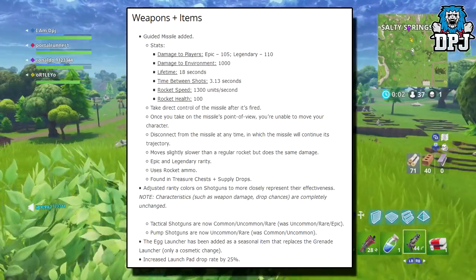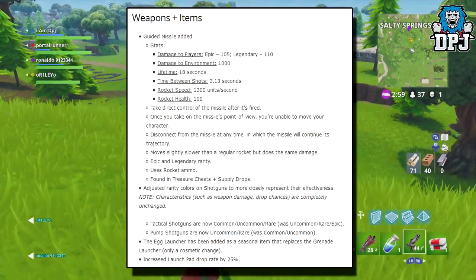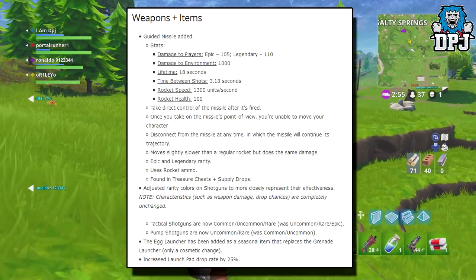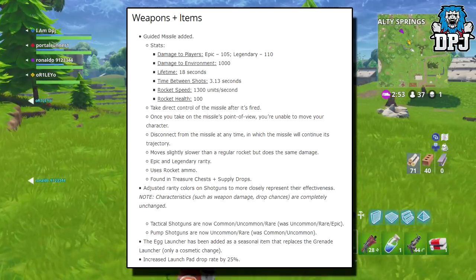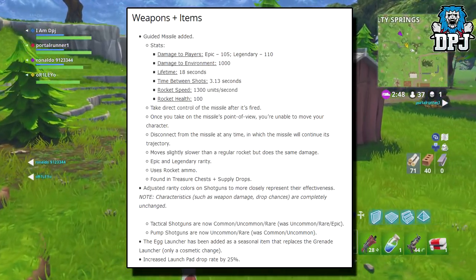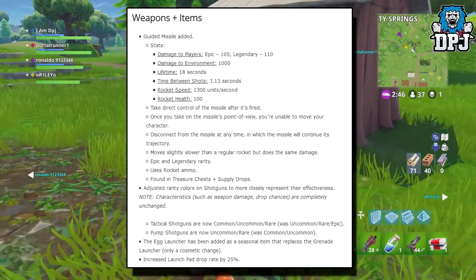Take direct control of the missile after it's fired. Once you take on the missile's point of view, you are unable to move your character. Disconnect from the missile at any time, in which case the missile will continue its trajectory. It moves slightly slower than a regular rocket but does the same damage. Epic and legendary rarity. Uses rocket ammo. Found in treasure chests and supply drops.